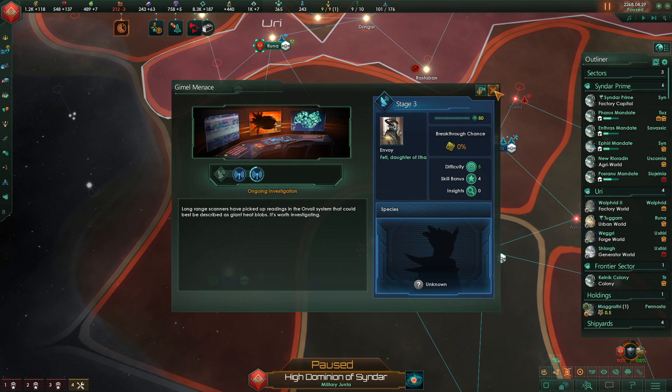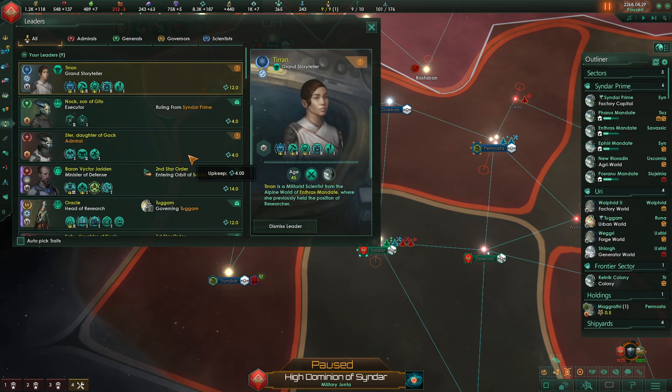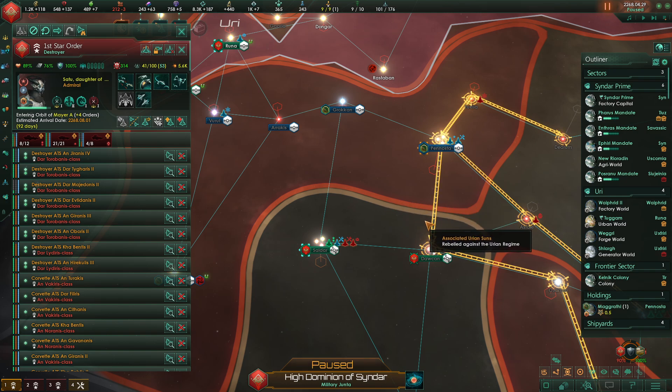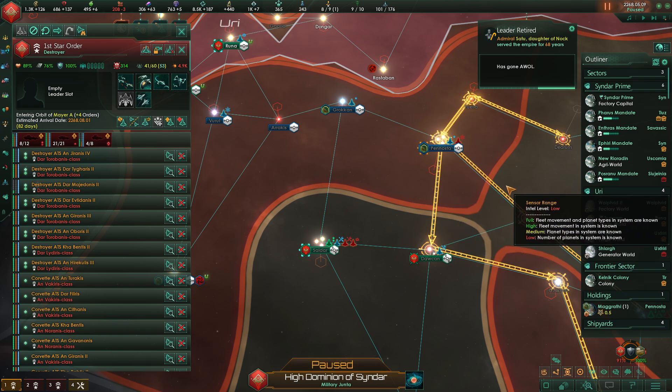These are space amoebas — make it so. We have an admiral that's idle, so we need to make another fleet basically — that's what the game is telling me. Another fleet is past due. Admiral Satu, daughter of knock — just kidding, has gone AWOL. What? Stir, daughter of Gack, you just got a fleet. Welcome to your command — I was literally just talking about you.